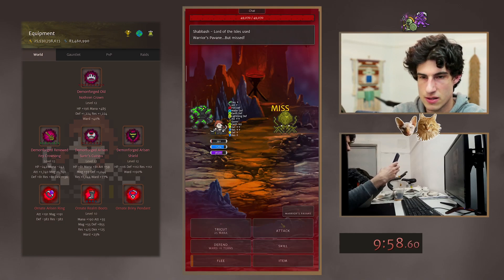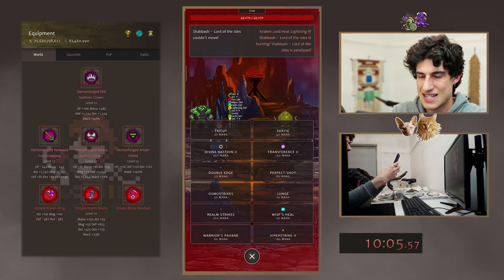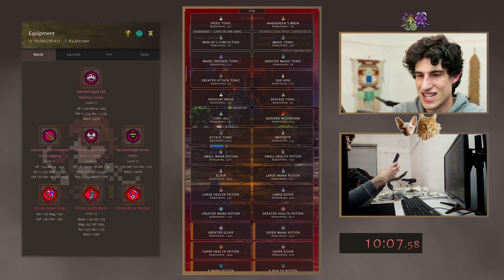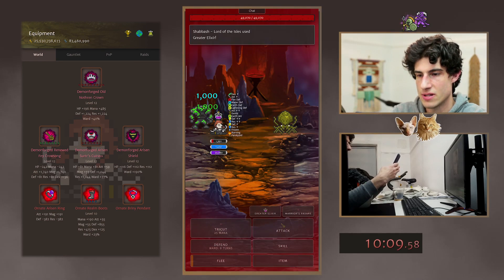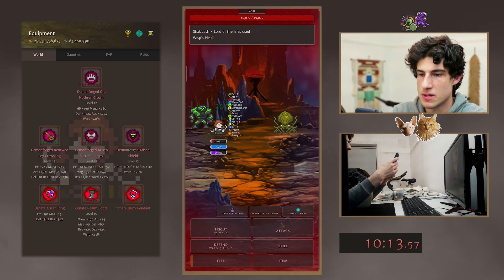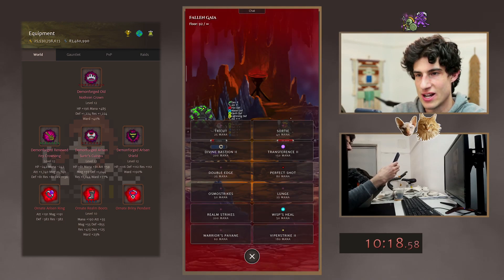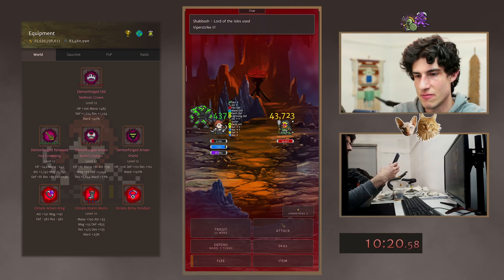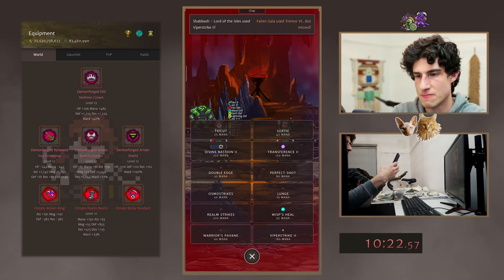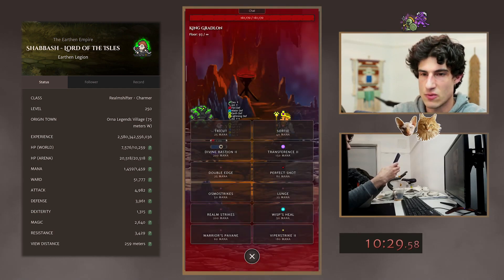Arisen Ring or no? Alright, there's 10 minutes — should do 11 minutes here. That is so annoying. I'm going to Wisp Seal. Clutch Wisp Seal, man. Paralyzed and burning when we get through it. Viper Strike. Perfect Shot should hopefully do damage here. Seven more floors.